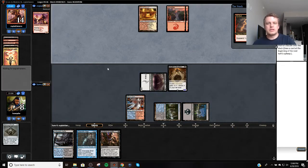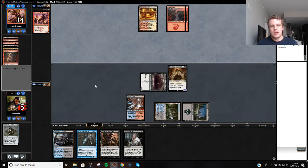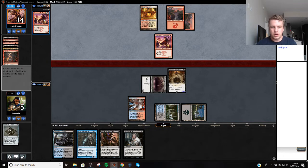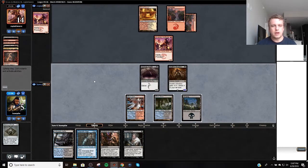In this case I'm not dead to just one spell plus this blocker — they could just play Swift Spear and then have one burn spell and kill me. So they're probably just sitting on one burn spell. A Stubborn Denial would probably end this game right here off the top. Or a Battle Rage.